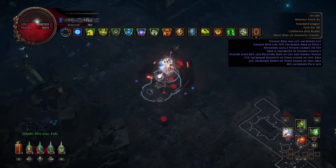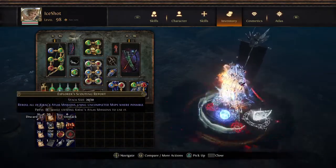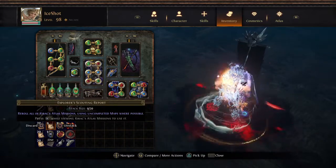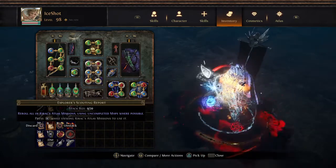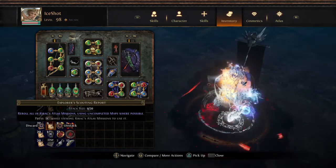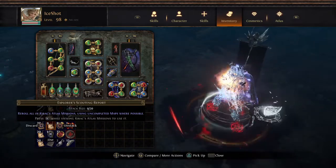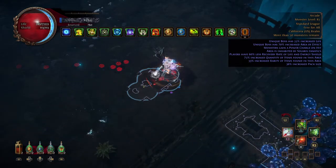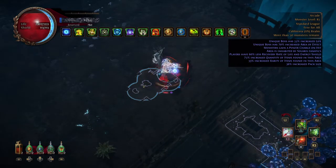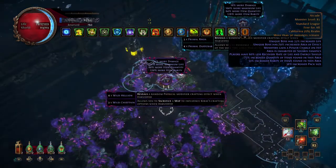As you saw, you can refresh the shop — that's one really big thing you can do with Kirak missions. You can use the scouting reports which will reroll. Each scouting report has its own special benefit — this one says uncompleted maps, but when you have all maps completed in standard you don't care. There are special ones that give you implicits on your maps when you reroll, and ones that guarantee unique maps. One of the big things is it lets you reroll so you can always get a harvest without having to get a harvest map, harvest sextant, or spec a whole bunch of points in.